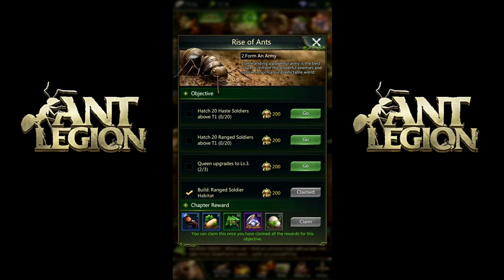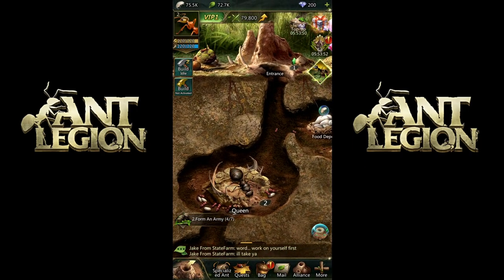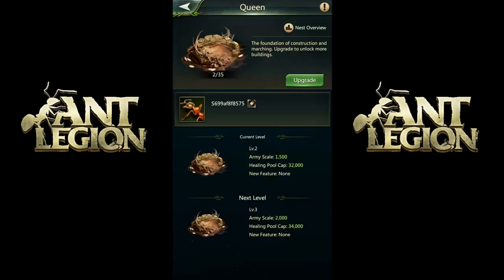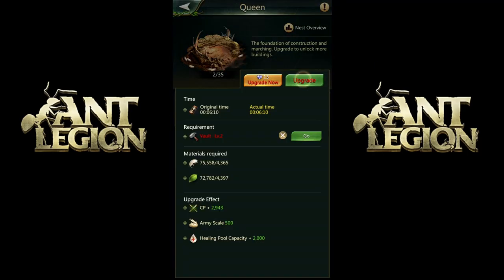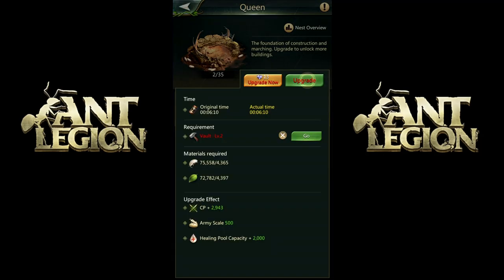Here's the question — can I upgrade the queen right now? Let's check on the queen. I can upgrade her, so let's start doing that. That's going to take six minutes but I have a lot of speed-ups, so why don't we just let that do its thing. Actually — did I actually do it? Oh, vault. I didn't upgrade the vault. Why wasn't it one of my requirements then? What do I need to upgrade the vault? Just the level-two queen, which we have. That's only going to take five seconds.